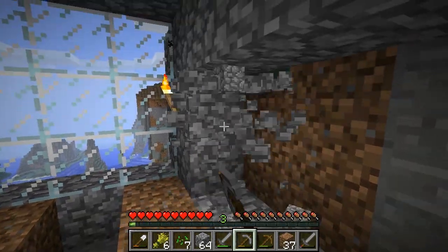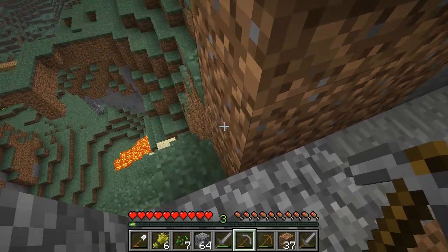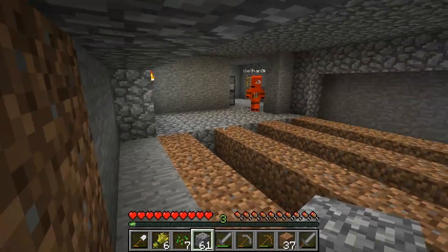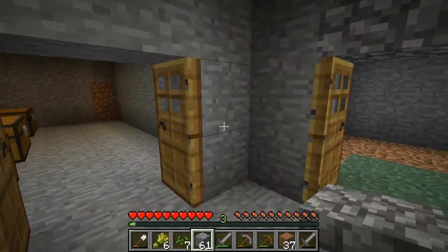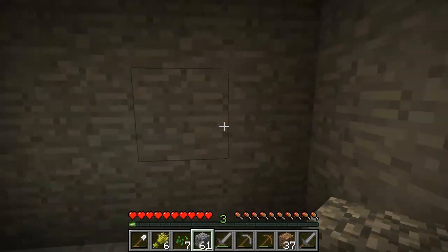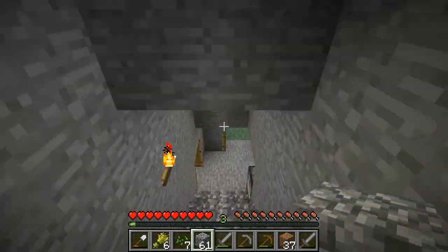Can I build it down here? Build what? The kitchen. Down where? No, this is where we're going to put our crops and stuff. Put the kitchen up in the house. Oh, down here. No. Why do we want to go all the way down there from the top? Let me show you a good place for the kitchen. You see this wall right here? Dig into that wall and make that whole thing the kitchen. Okay.